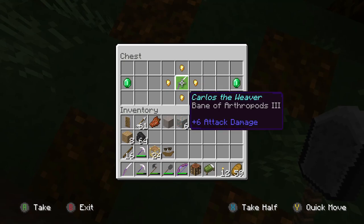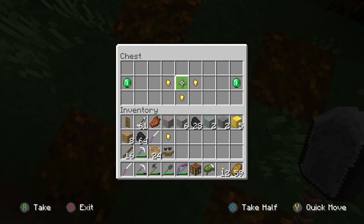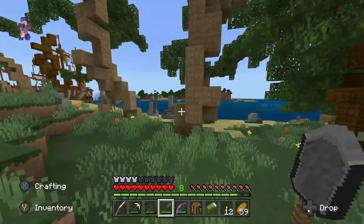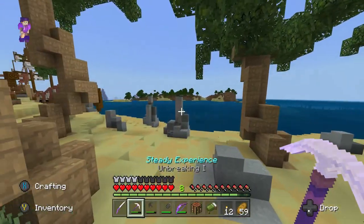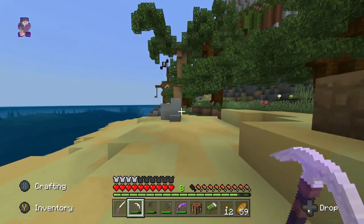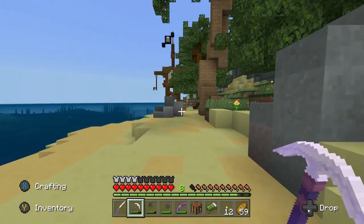Yes, what did we get? Carlos the Weaver, Bane of Arthropods. Okay. And more gold, leading to us being able to get Elytra and get all the cool stuff. Yeah, let's go get this coal. Booyah. Or actually, now that I know it's there, I'm going to leave it for pirates.